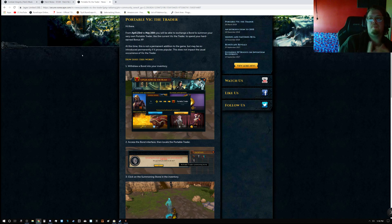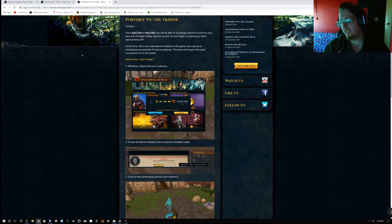First up, there's an announcement about the Portable Victa Trader. From April 23rd to May 26th, you'll be able to exchange a bond to summon your very own Portable Trader. It works exactly like the regular Victa Trader. This won't necessarily be a permanent in-game feature, but it is entirely possible they will add it as one.